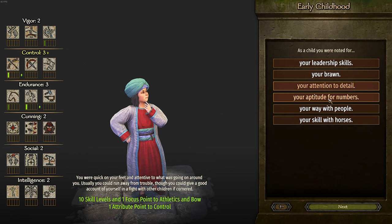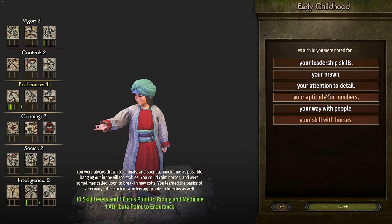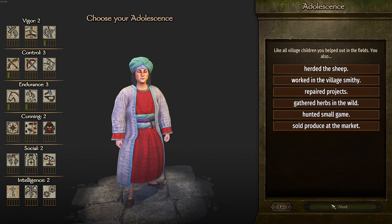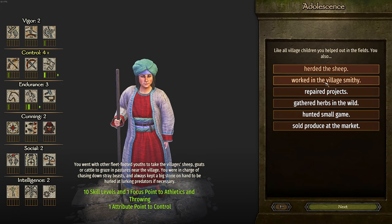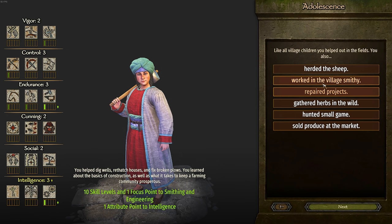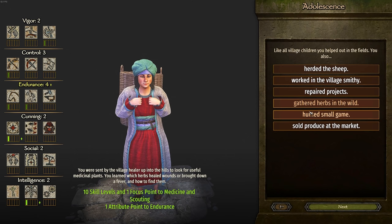There are plenty of other skills that could be really important to us — our Brawn stat is very important early on, and leadership is huge for the late game. But we're going to grab Attention to Detail for that athletics point. In my adolescence, I always had an interest with the village smithy — and that's a big clue. I'm sure a lot of you are now guessing what I could be. Village smithy is probably better because it starts to give us two-handed skill, which is very good.